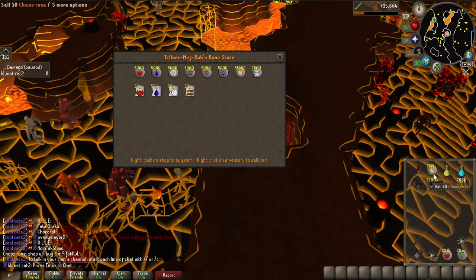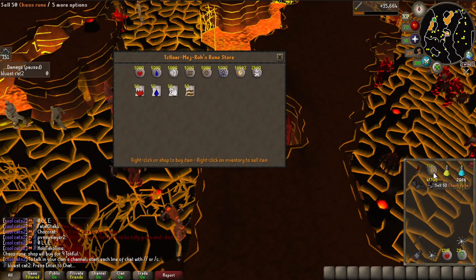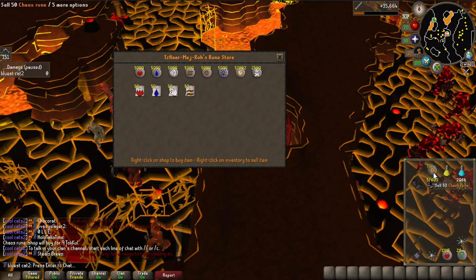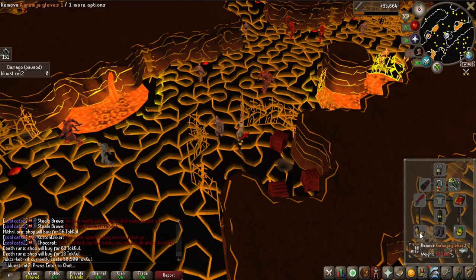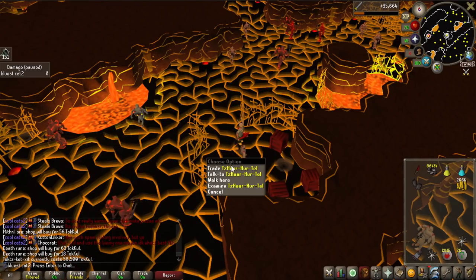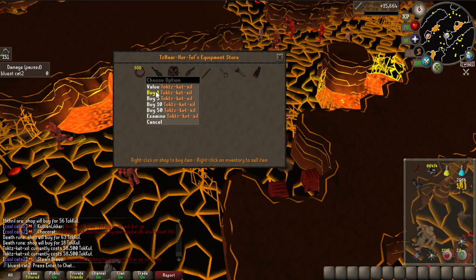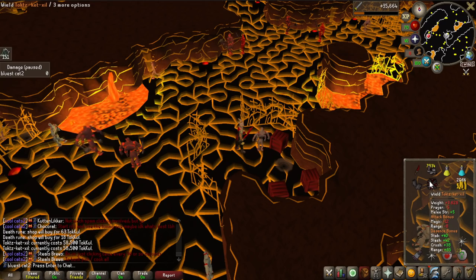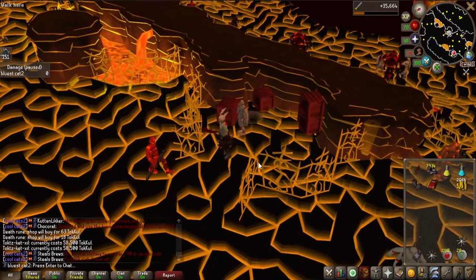I need 67,500 Tokkul, so I might have to sell some other runes as well. I actually went ahead and got the Karamja Gloves, because that gives a discount on the store, bringing the price down to 58.5k. Comparing the Obsidian Shield: it's 5 strength with minus 5 prayer, but look at the defense bonuses - like 40 in everything and 60 ranged as well. Looks pretty good.